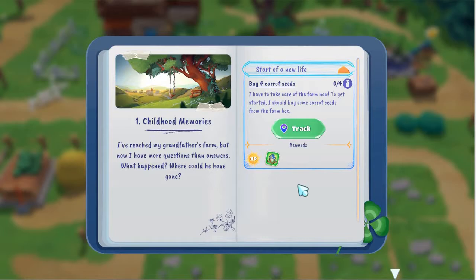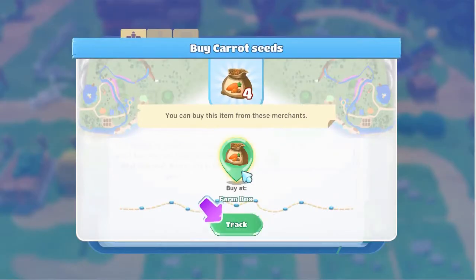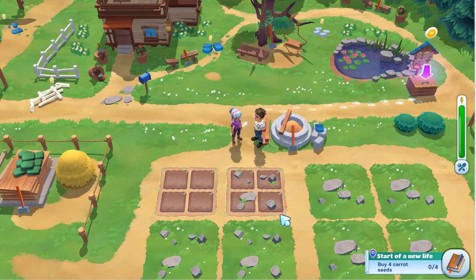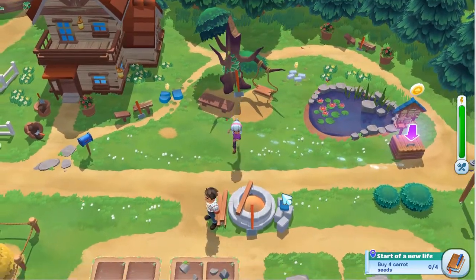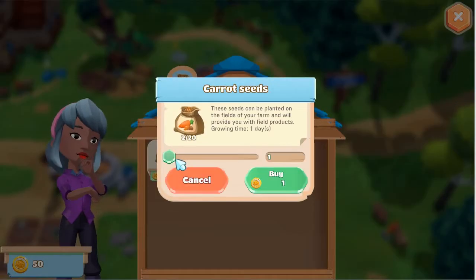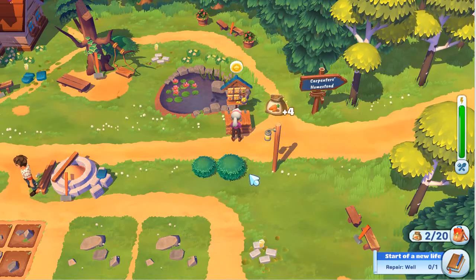You can go down here and check your notes in your journal at any time, and you can hit the little track button if you feel like you're going to be lost. You'll get little footprints on the ground, which is kind of cool — and they do follow you, it's kind of funny. You can buy seeds, and you have to buy four of them — you don't have a choice.